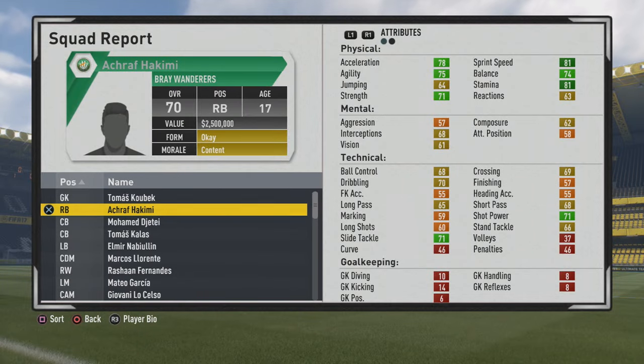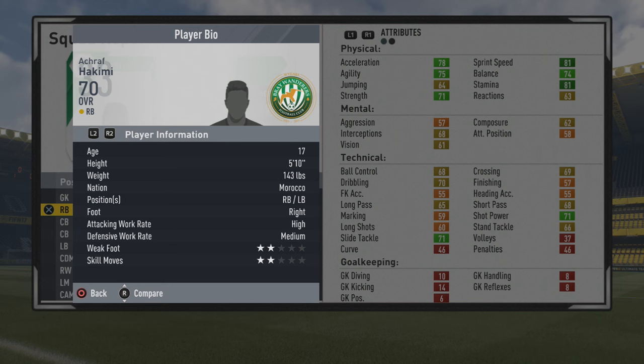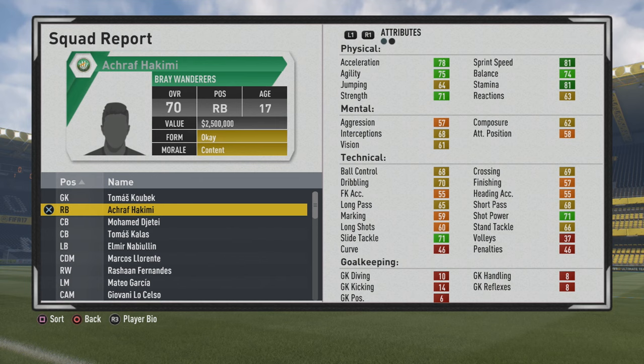Welcome to this player review. Today we're hanging out with Achraf Hakimi, the 17-year-old right back. He has a 70 overall - a very solid wonder kid type of right back. Looking at his player information: right back, also left back, right foot, high/medium work rates, two-star weak foot, two-star skill moves. He's a very solid two-way fullback from the start. The pace isn't too bad, agility and balance are very solid, and stamina at 81 marks. Strength is very solid as well.